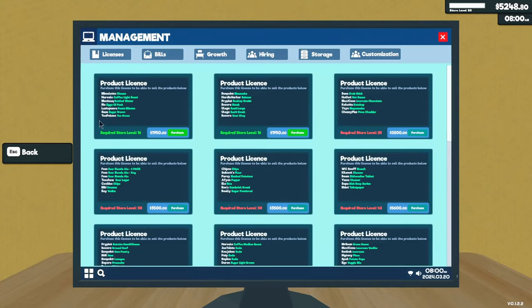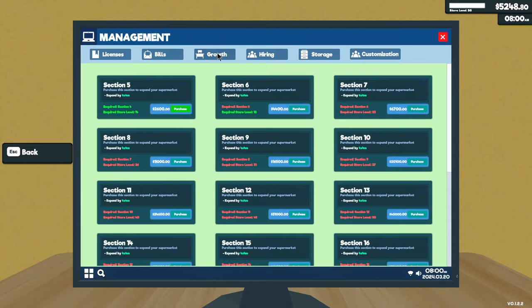Let's go into management — and not product license, that's something I'd like to do also, but as you can see, that's nearly $2,000. So that is going to be a little bit tricky. We might be able to manage that in this episode, but we may have to skip a day. Alright, let's go to growth. This is going to be section 5. Let's just do it — $2,600.